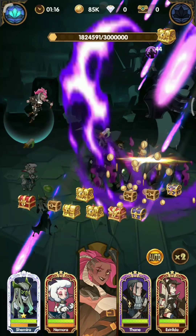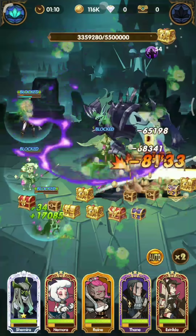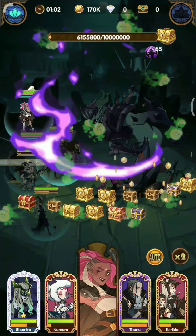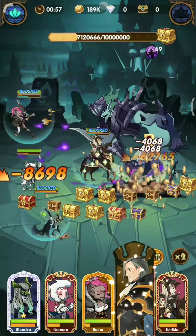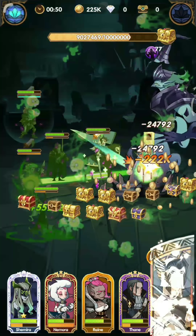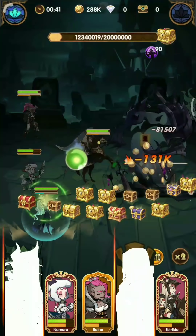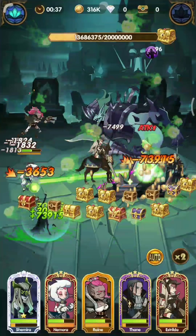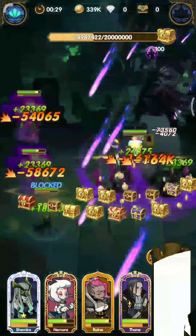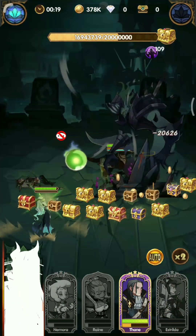Let us wait for Nemora to heal his teammates. As you can see, four heroes were healed and got the shield except for Thane — Thane got charmed. Notice that these four heroes have their shield on. While they have the shield, they are immune to the charm. When Sorin tries to charm them, the charm gets blocked.